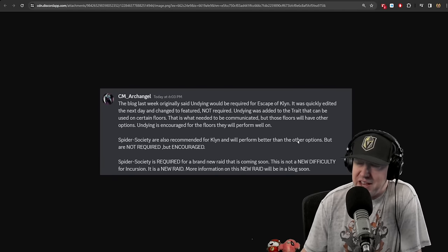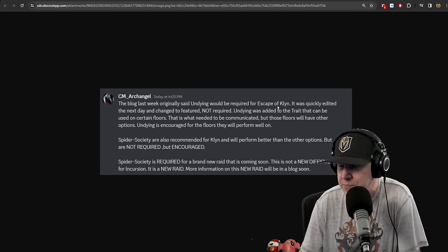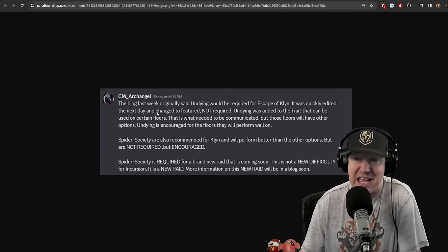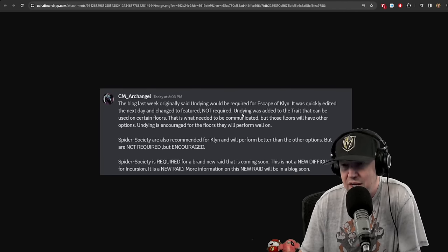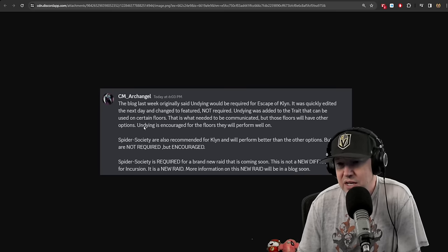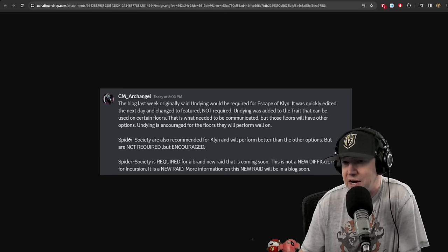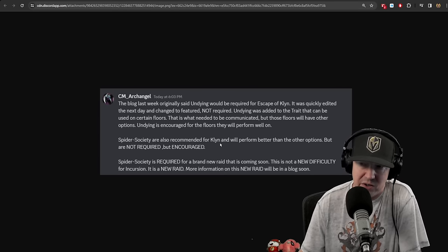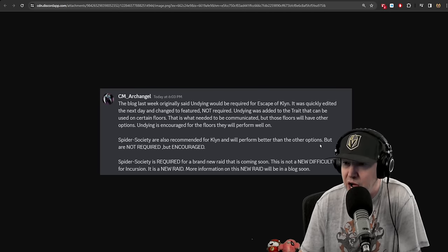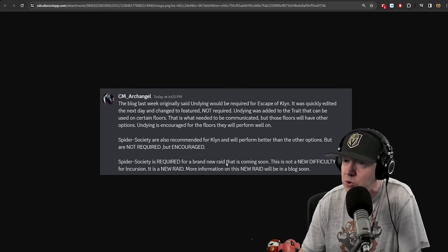Archangel sent some clarification: the blog last week originally said Undying would be required for Escape of Kiln. It was quickly edited the next day and changed to 'featured,' not 'required.' Undying was added to the trait that can be used on certain floors — those floors will have other options. Undying is encouraged for the floors they perform well on. The same is true for Spider Society — also recommended for Kiln and will perform better than other options, but not required, just encouraged.